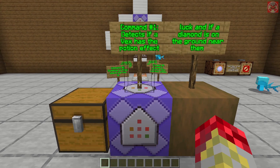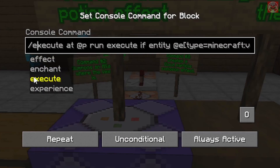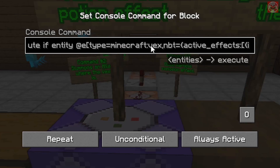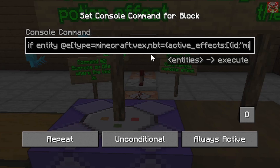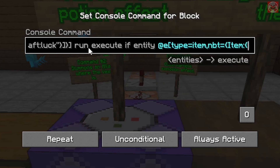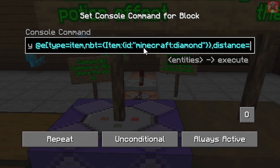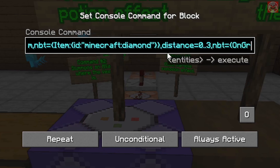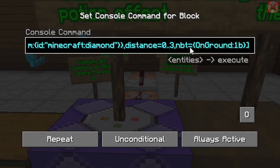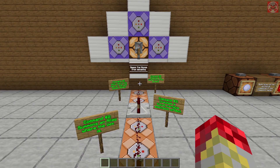This first command detects if a Vex has a Potion of Luck effect and if there's a diamond on the ground near them. It's: execute at @p run execute if entity @e type equals minecraft:vex, nbt equals {active_effects:[{id:minecraft:luck}]}, run execute if entity @e type equals item, nbt equals {item:{id:minecraft:diamond}}, distance equals 0..3, nbt equals {OnGround:1b}. Make sure you set this command to always active, with a redstone comparator leading into the next four commands.